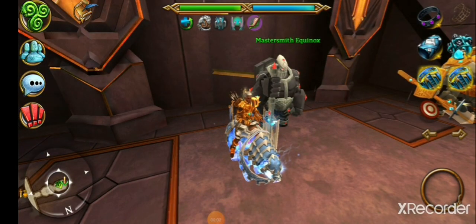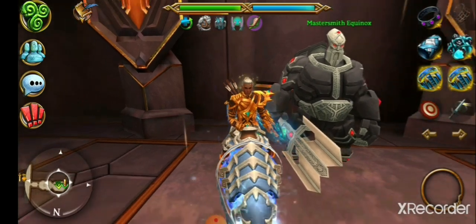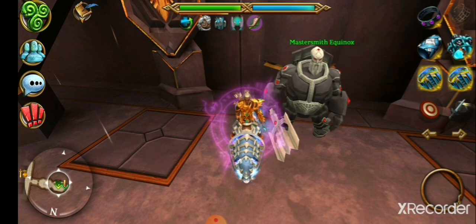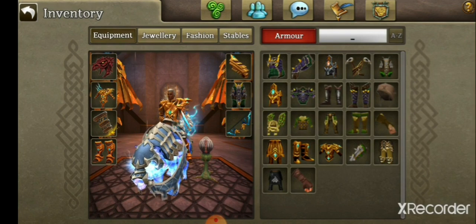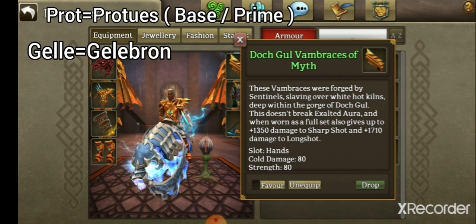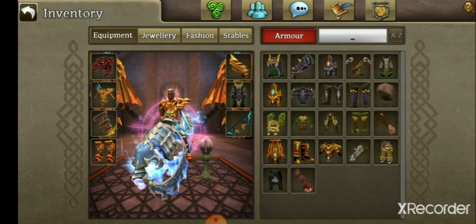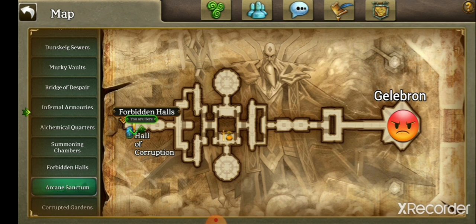Number three on the list — we're going to talk about armour. Our first abbreviation is DG, which stands for Dodge Goal. This armour is obtained when you reach level 215 and are able to access the Arcane Sanctum. You'll have to start the quest of Master Smith Equinox, and he will grant you these pieces of armour if you return drops from bosses like Prot or Geli. Prot is an abbreviation for Proteus — either prime or base — and Geli is an abbreviation of Gelibon, an end-game boss also found in Arcane Sanctum.